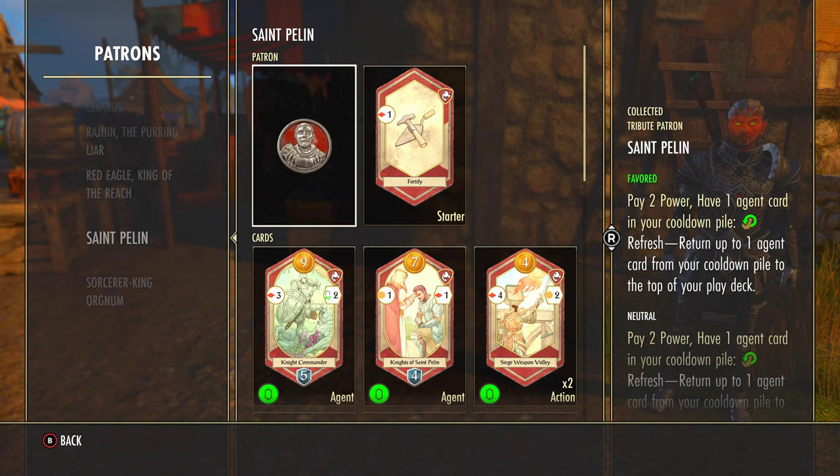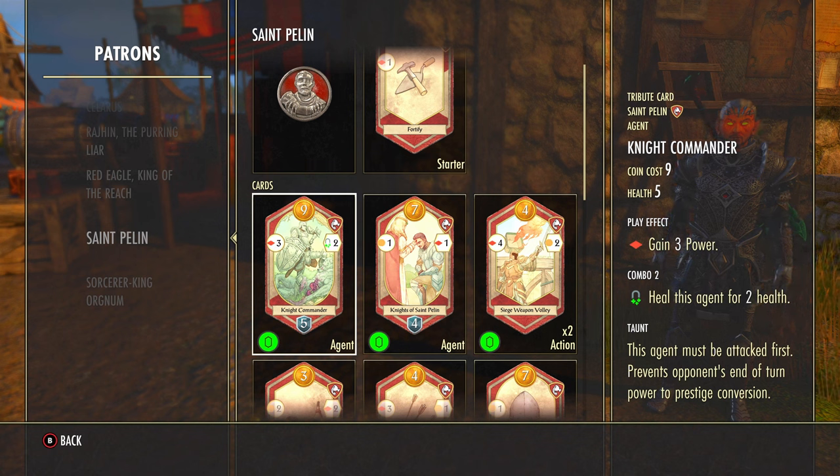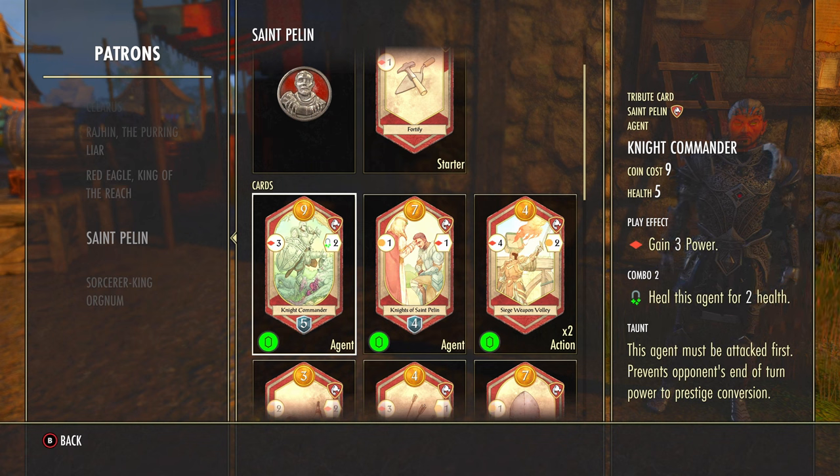As always, it will automatically upgrade your card to the upgraded version — you don't have to do anything else and it will consume the clue. The upgraded version has the same cost and you still get three power, but whenever you play a Saint Palin card you're going to restore two health. It can't go above five, but this is really powerful to have a five-health agent on the board that you can heal. Hope you guys found this helpful and hopefully I'll see you in the next video.